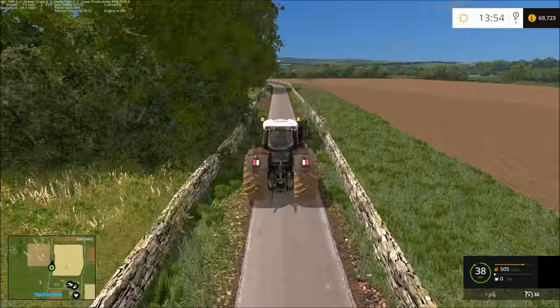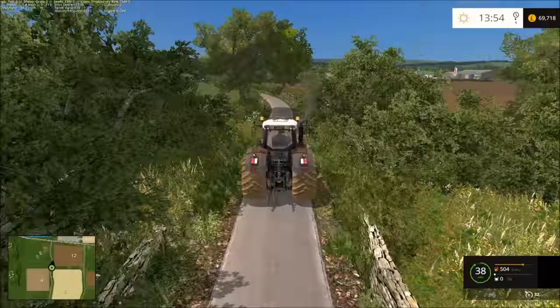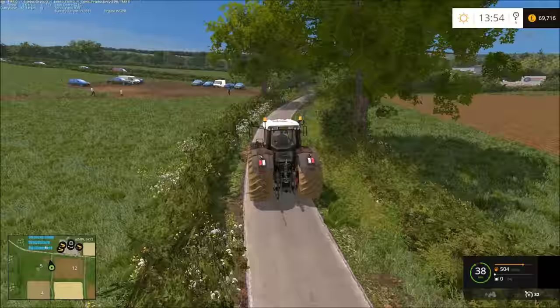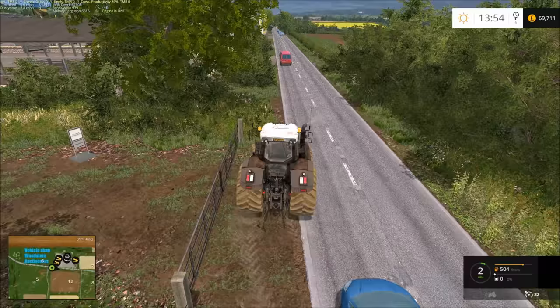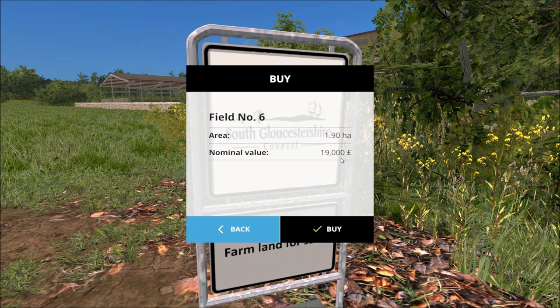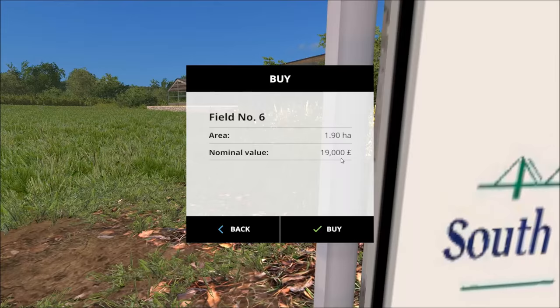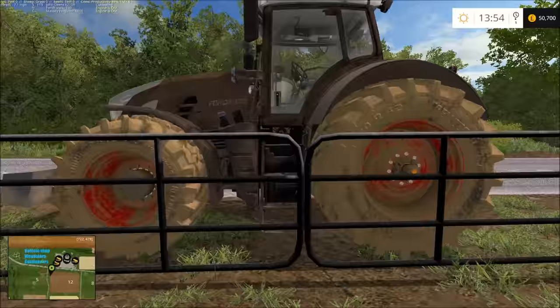I think I'll put some barley in and that'll be for whole crop. A forage harvester problem shouldn't be a problem. This is the field - 19,000, and it's quite a good size for that. So we now own field number six. It's getting there. I always take more of a priority on buying land than anything else - once I've got basic machinery, I'd rather struggle through and buy all the fields.